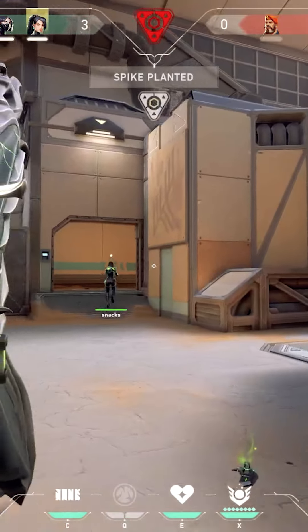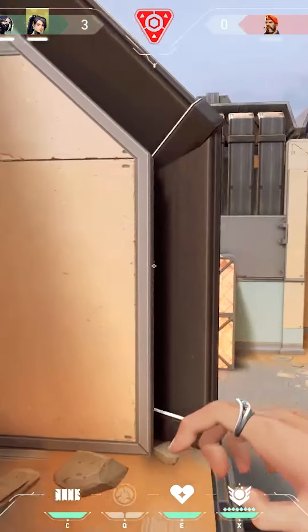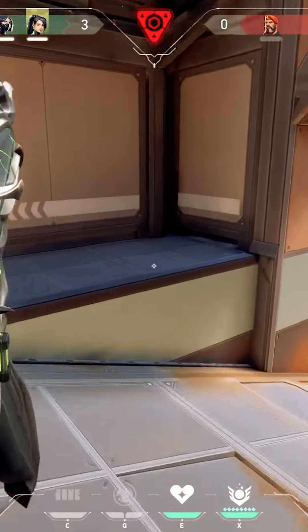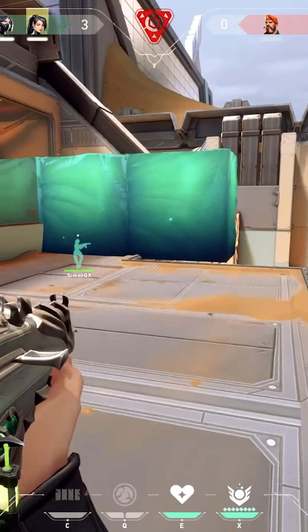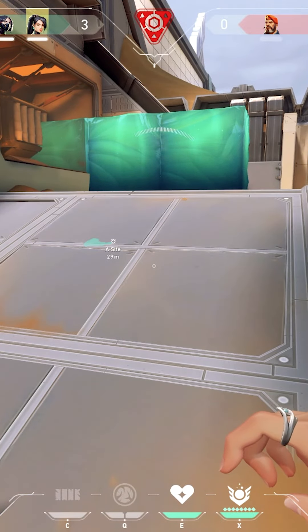So now it's a 3v1 versus Brim. Since there wasn't a lot of information, I'm going to go ahead and try this one-way wall here. Now based off of Skye's blind, we know that he's in A main. So I do let them know that I have a one-way on the spike. If we just play time we should be in pretty good shape.